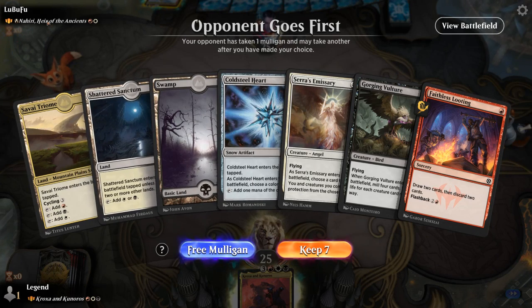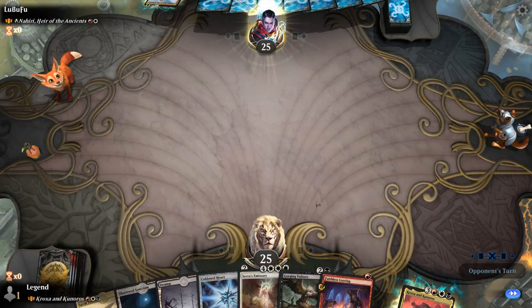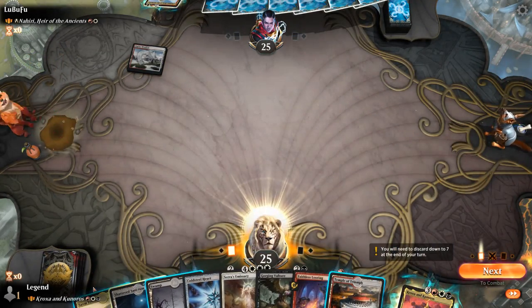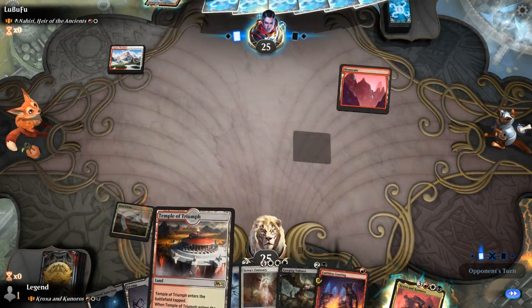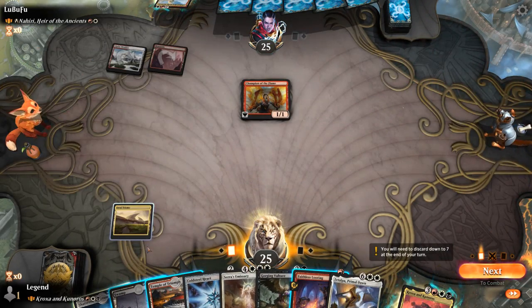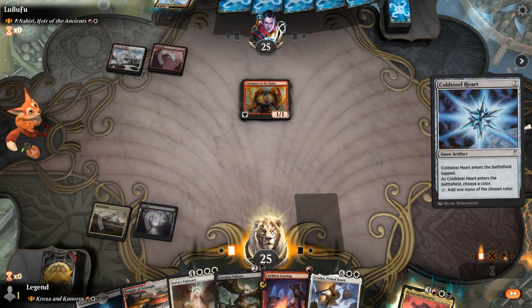Game two: we're on the draw facing Nahiri, the updated version. Our hand seems fine — got a bit of ramp, a discard outlet, ways to fill the graveyard. No need to play the temple just yet. Turn-two Champion of the Flame can hit pretty hard. Let's play Cold Steel Heart — we have a lot of white, double red, triple black, so it's either red or white. Going with white since we need triple white for some of our creatures.